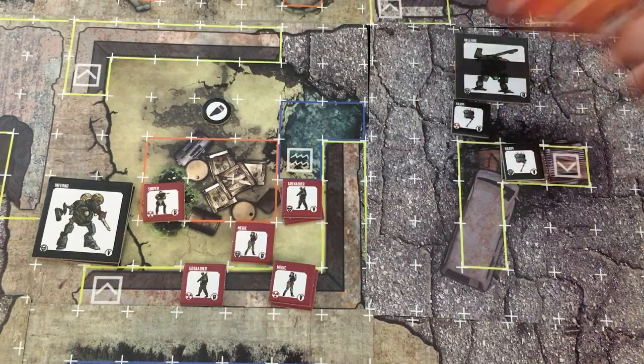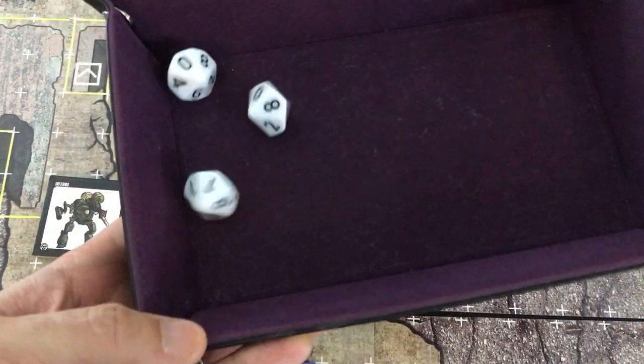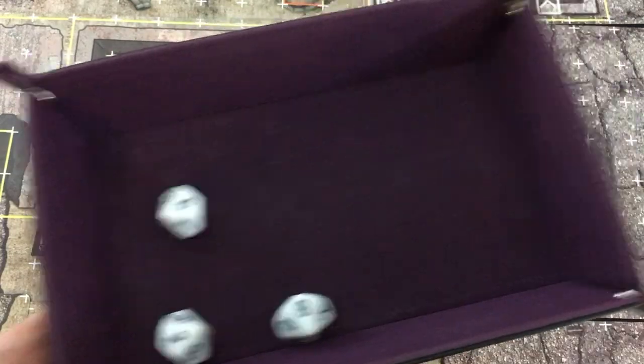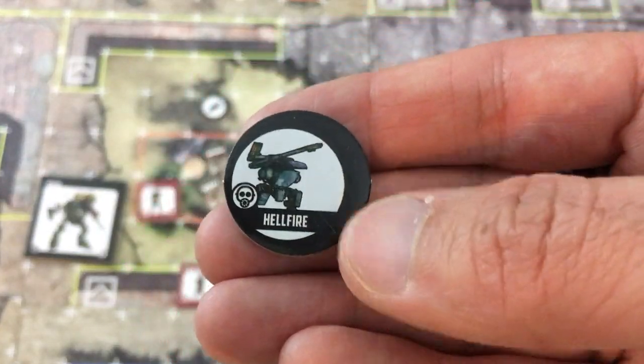The enemy is also weak now. My veteran grenadier activates — I put the rocket right on the Hellfire, maybe catching the Harpy too. Scatter: six and six — stays in place both times. Three dice against the Hellfire: Boom — good night, Hellfire is eliminated. And the Harpy is injured too. Last activation of round three — and they've lost the Hellfire in action as well. This is looking bad for them. I think I've got this in the bag — they have to pick up the artifact by end of round four, but they're all focused on healing each other and burning my team.